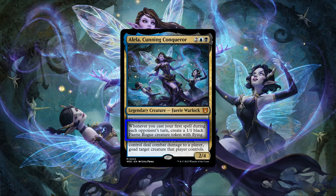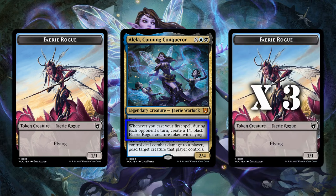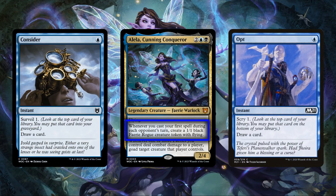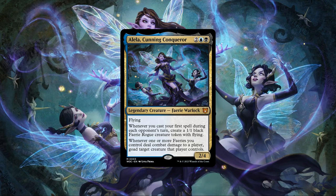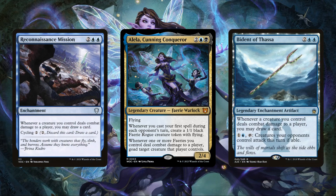Taking a closer look at her first ability, it simply tacks on a free 1/1 evasive body to the first flash speed spell we cast on each turn outside of our own, easily netting us up to three flying bodies per rotation if we're willing and able to stagger our spells across our opponent's turns to grow our board presence. This pairs very nicely with instant speed cantrips and draw sources to net us a body and potentially draw us into more spells. The fact that these tokens are fairies and rogues should not be overlooked, as the format has plenty of support for both tribes, and that's on top of our colors also having payoffs that take advantage of our tokens being evasive.